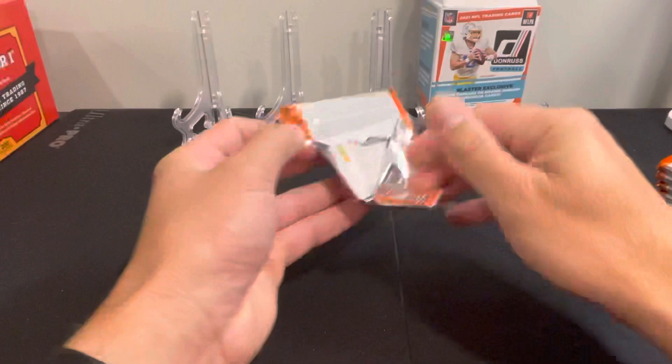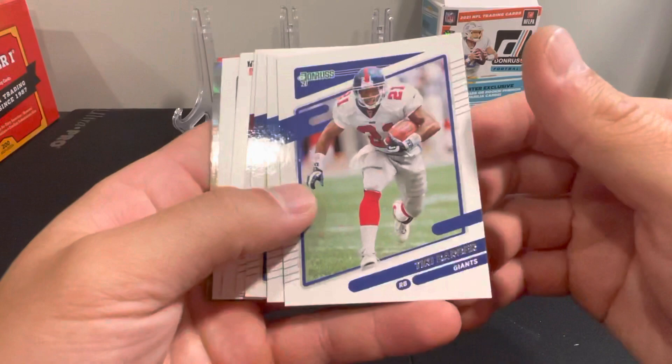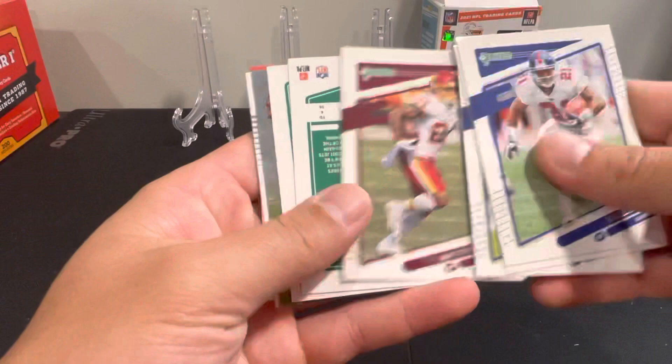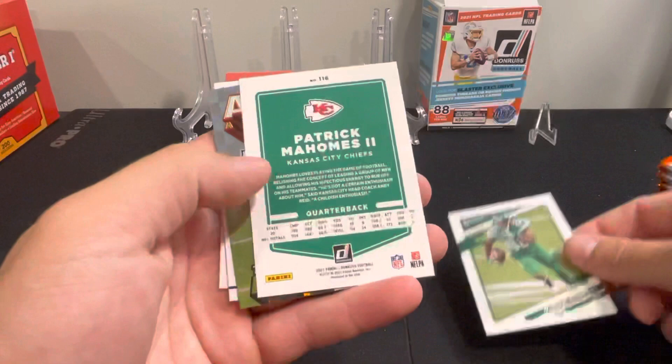So we've got 11 packs with 8 cards per pack — total of 88 cards per box. A lot of cards to get through. We got something shiny in the first one here. We've got Tremaine, Edwards, Hilton, Gibson, Jameson Crowder — backwards here. I think that's just a regular card; I've seen this where they turn some cards backwards, they're just normal. And we do have a Pat Mahomes backwards as well.